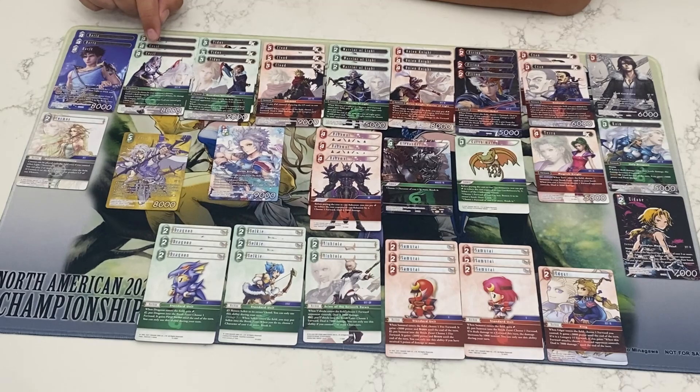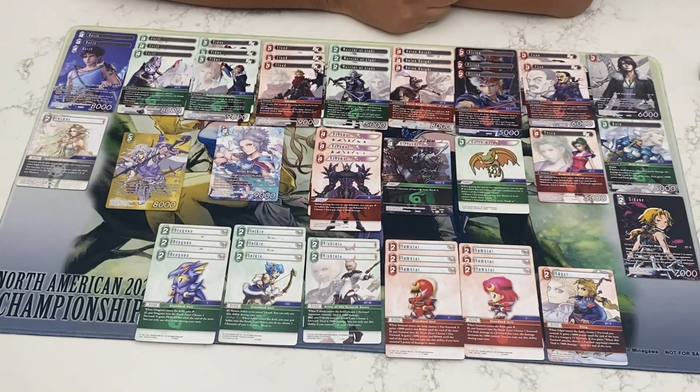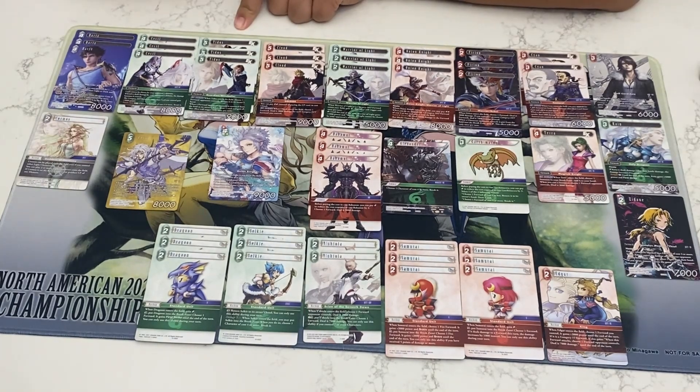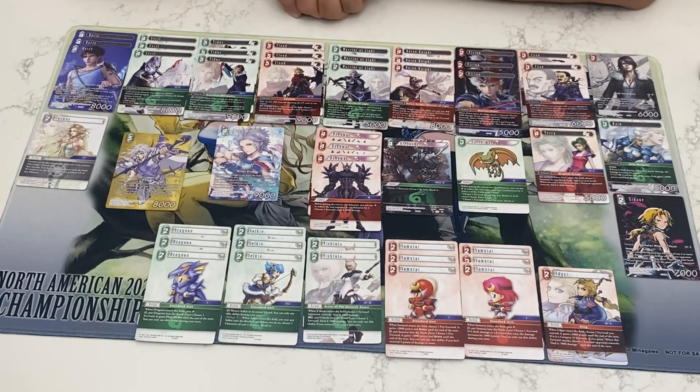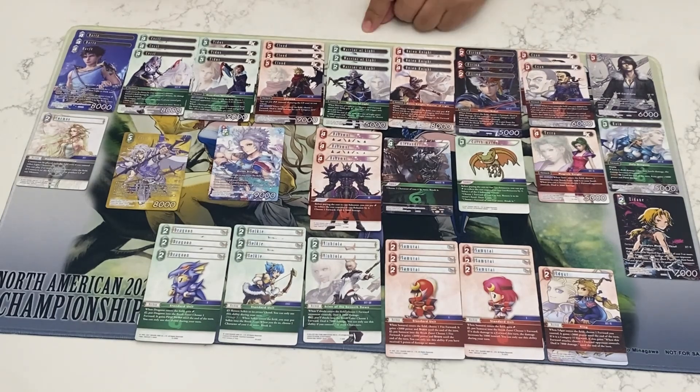Cecil not being targeted by abilities and not taking damage seems pretty relevant, and giving the rest of the team +2k seems pretty good. Tidus is for your tempo plays — being able to bounce a forward back and push with the rest of them, as well as netting crystal and drawing a card seems great. Cloud's going to be clearing the way most of the time. If you have enough crystals you could put it into play for free, but you're not upset paying the full cost of five either.